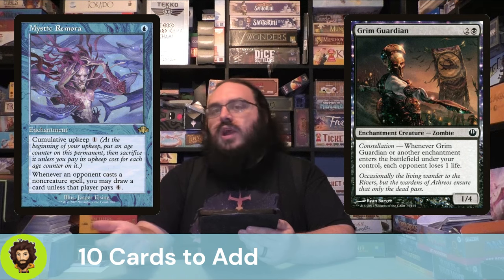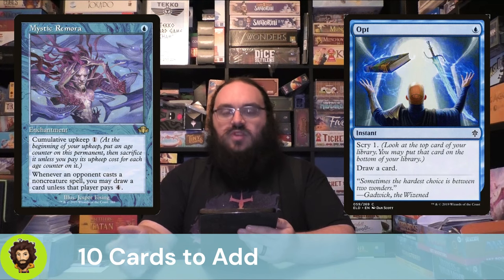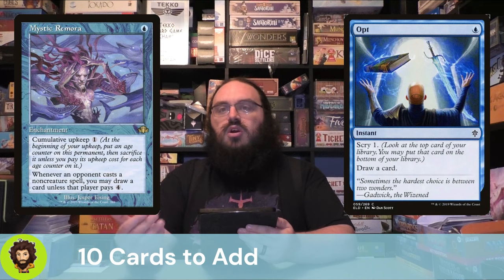Mystic Remora unfortunately is never going to get the benefit of the miracles, but it's a generically good way of drawing cards on everyone else's turns — I'm going to draw a card on your turn, and your turn, and your turn. Hopefully at least one of those is going to be set up to be a nice little miracle. Moving beyond Mystic Remora, we have Opt — another single blue. We're going to Scry 1 and then draw a card. The fact that we're doing it at instant speed gives us access to that card draw on an opponent's turn.